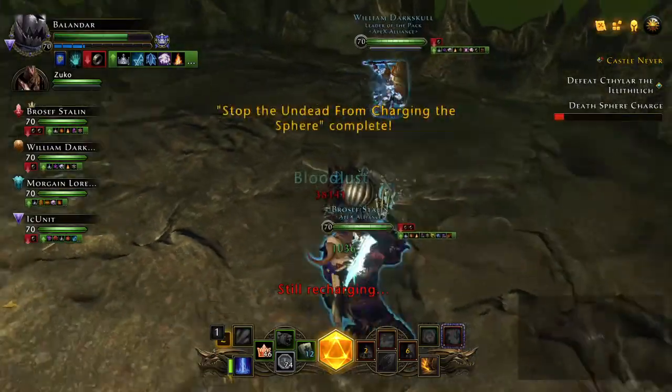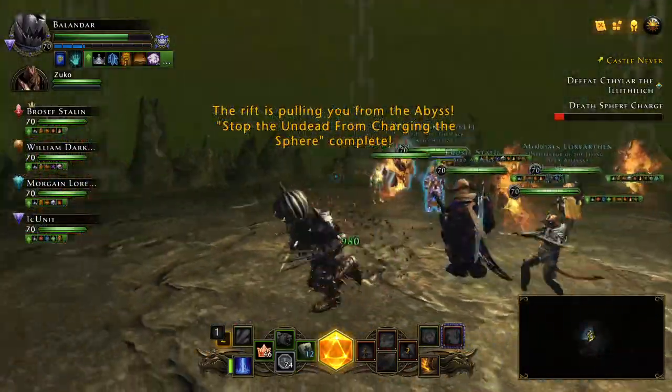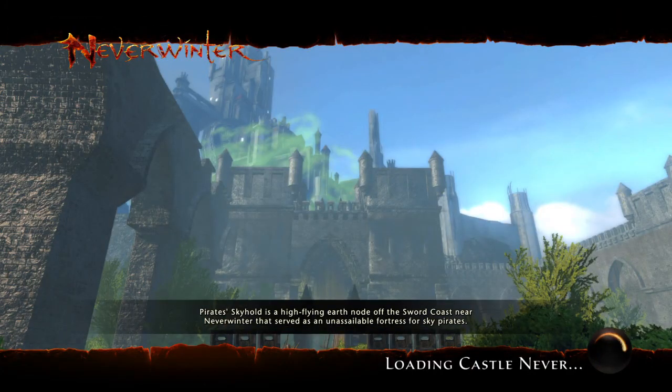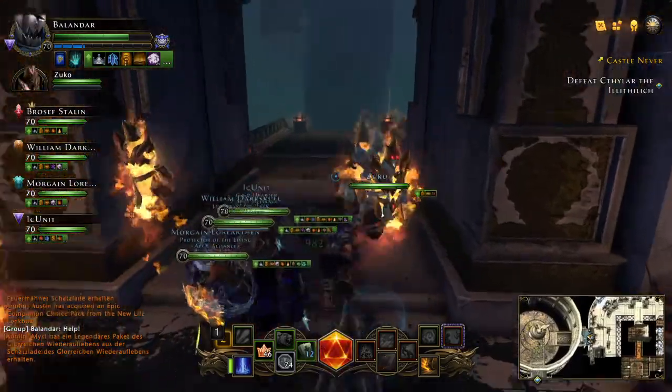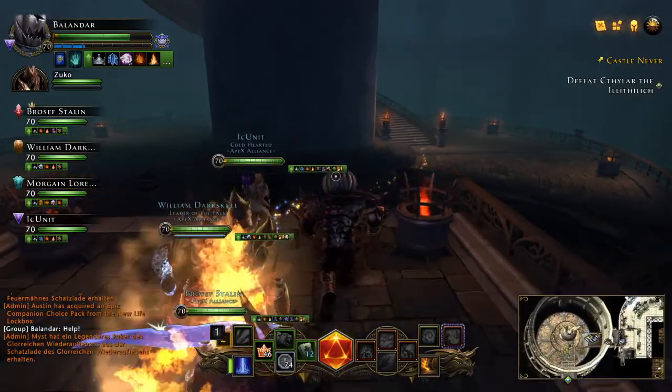You can see that mob turning around as it drops below half health. After this, you will spawn back in, do the hallway here, and then go ahead and go up the stairwell to the second boss.